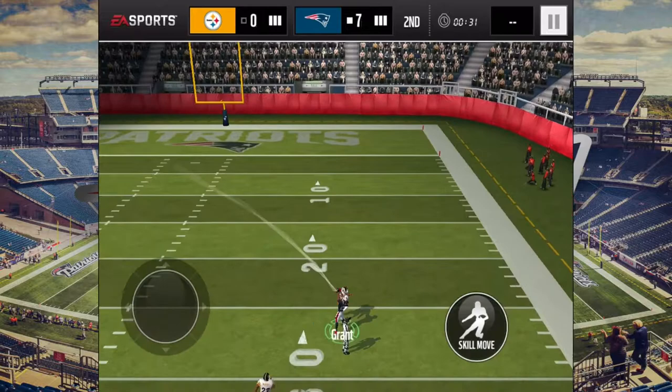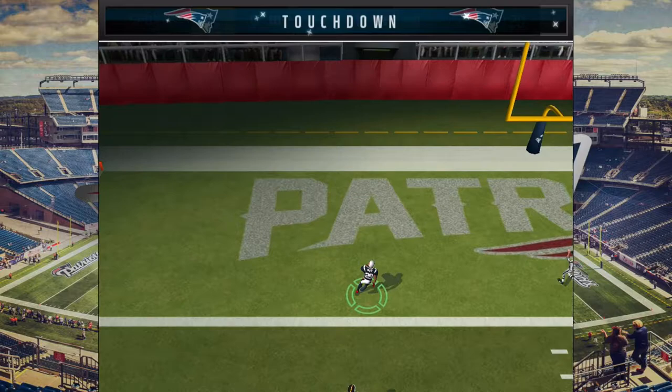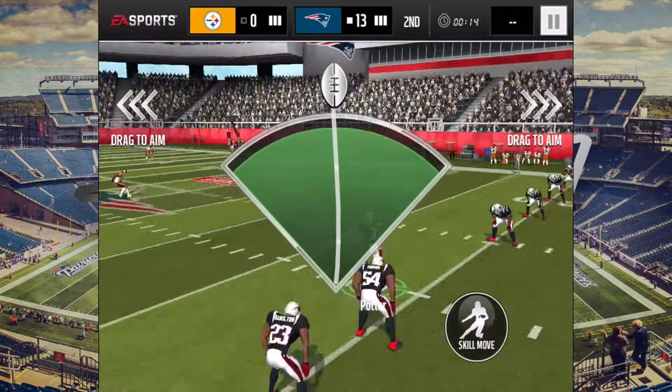Grant actually catches the pass, gets the completion, and we're gonna hand it off to Grant from the backfield. He jumps over his guy like Super Mario, getting into the end zone for the touchdown! He's gonna go ahead and celebrate. I got an achievement for that.